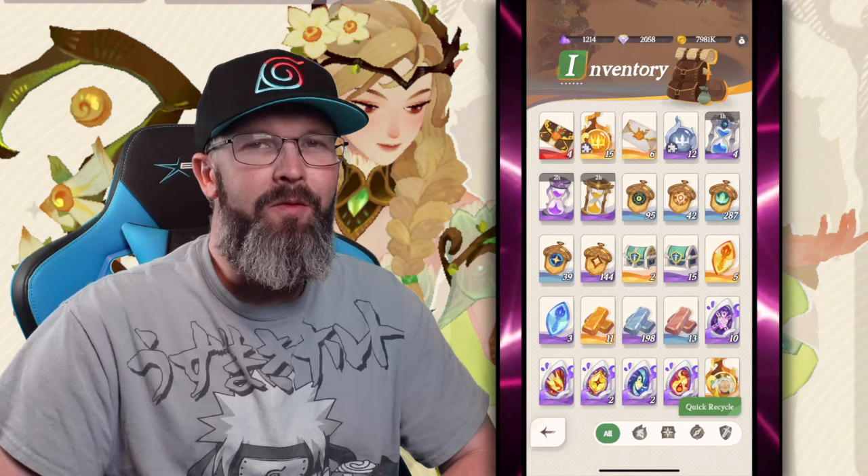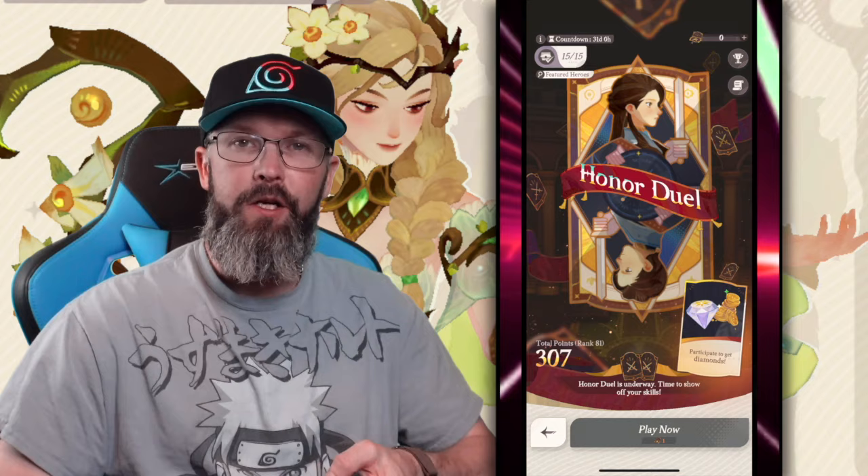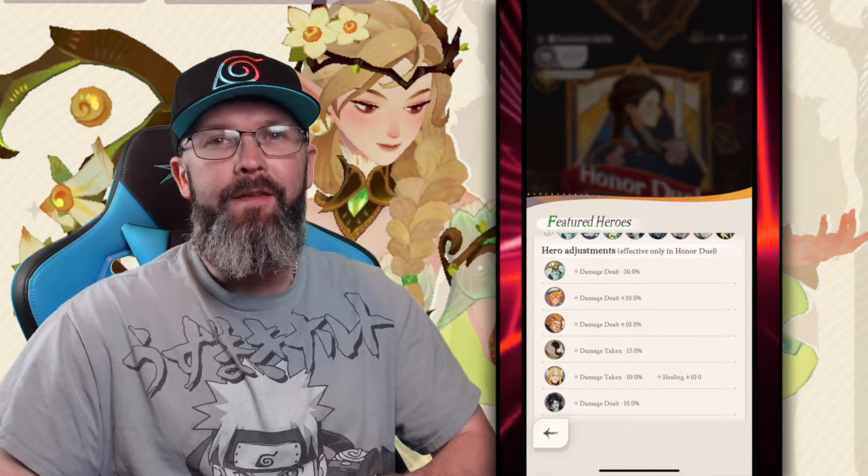One thing to note is the heroes you currently have in the game have nothing to do with the heroes you can select inside Hero Duel. If you click on the eyeglass up here next to featured heroes, you can see all the available heroes. Keep in mind, if you look down, there are some heroes that have buffs and nerfs — for example, Thorn has a minus 30% attack.